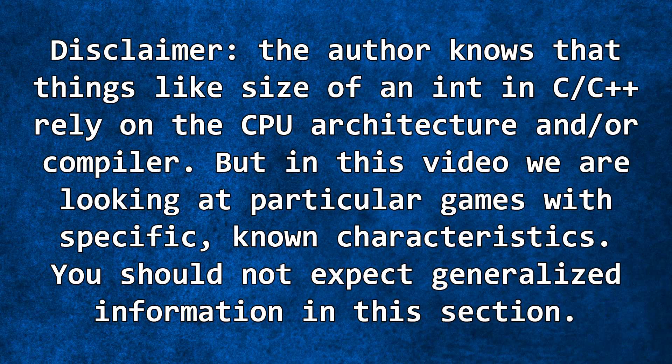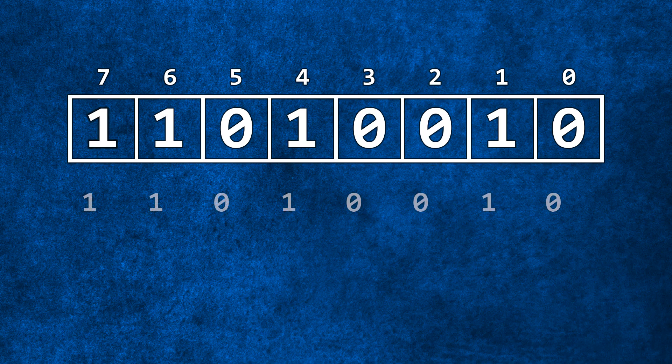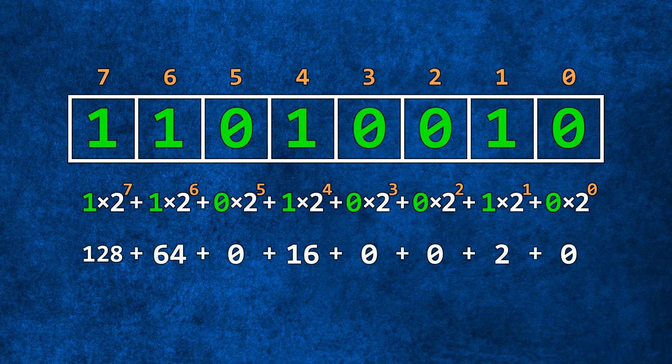Let's start with integers, because they are easier to explain. The size of an integer is 4 bytes — each byte contains 8 bits, so 4 times 8 equals 32. Here are our 8 cells (using one byte for demonstration); in each of them you can put either 0 or 1, giving you a whole binary number. To convert to decimal, enumerate the cells from right to left starting at 0, take the value from each cell and multiply it by 2 to the power of that cell's index, then add everything together.